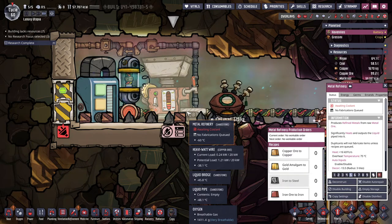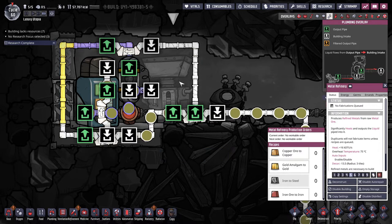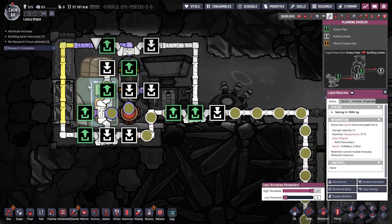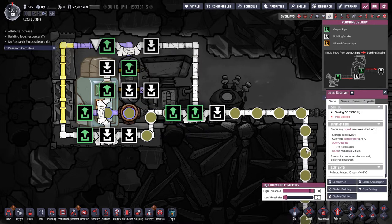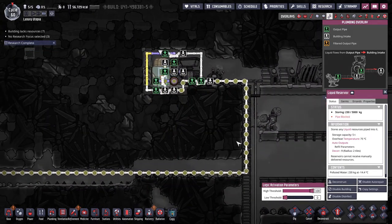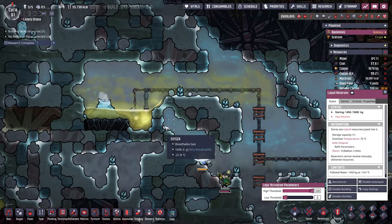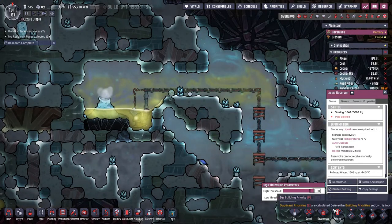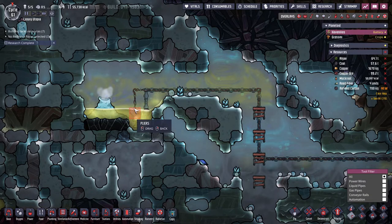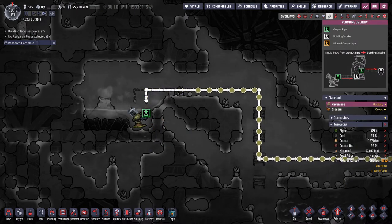We have coolant down here but I'm not going to use it yet. Let's wait until we have a bit of reserve. Okay, this is now full so it's going to back up and slowly fill — we have a maximum of five tons of water that we can put in here. We're at one and a half tons done, so we can start cutting off these lines. This can flow through and we can start deconstructing the temporary infrastructure.